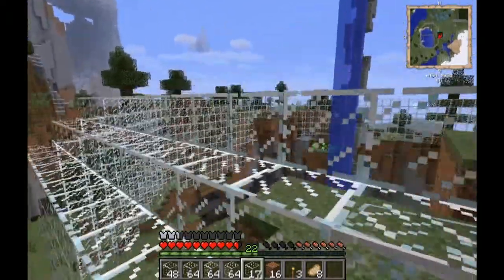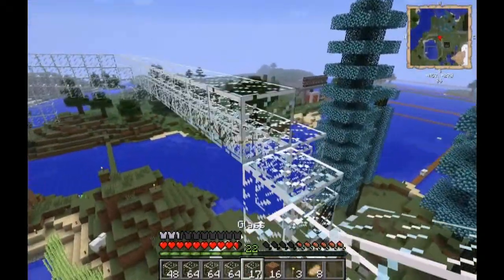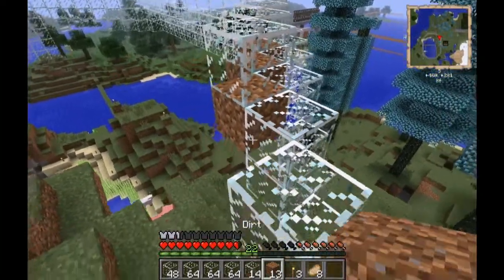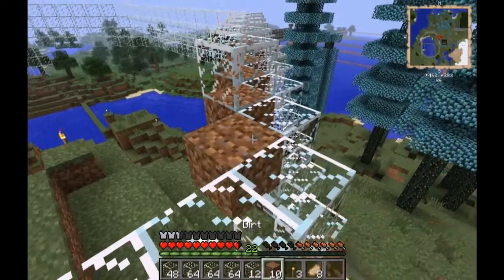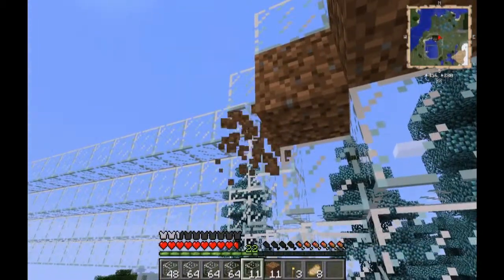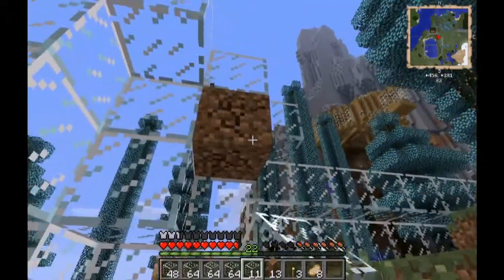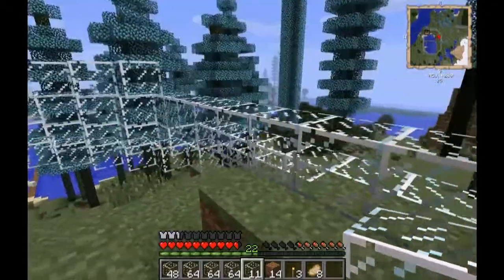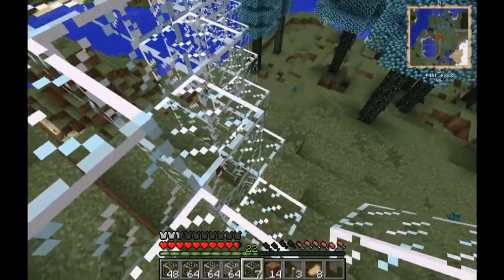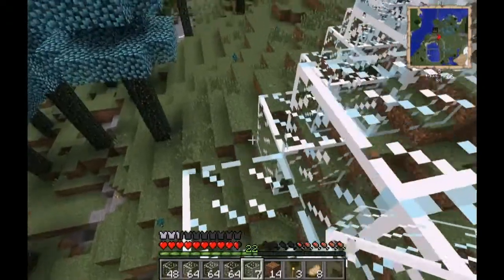For the machines we need gold, iron, and glass. There's plenty of sand here to make glass with. We'll need to use magmatic engines running off lava for power. We probably want to first build a powered furnace — just grab the build craft machines from over there and bring them here to start setting them up.